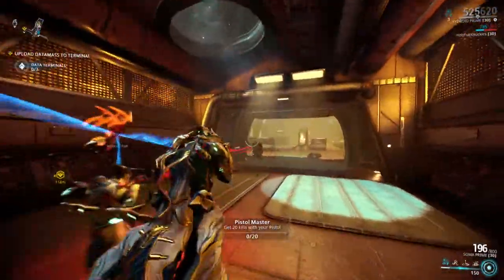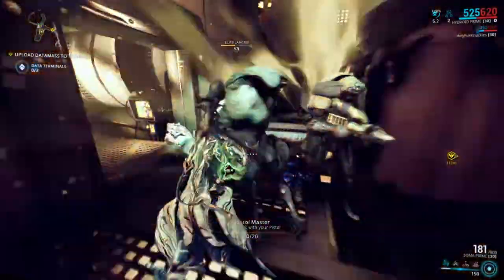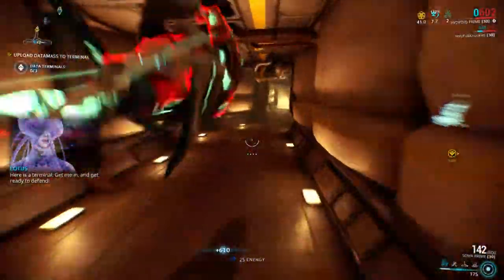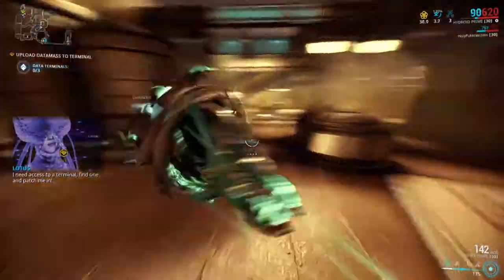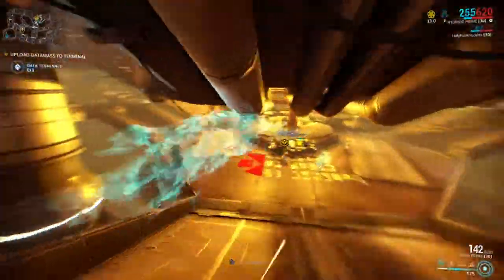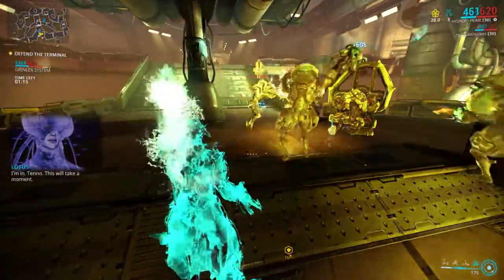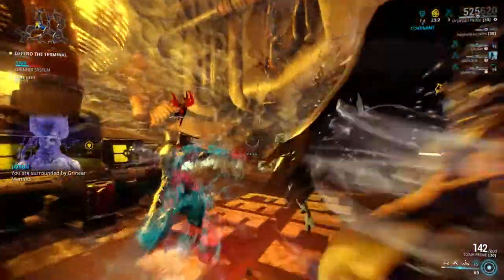Here's why. His first ability is called Tempest Barrage — I won't go into full detail about his abilities since I made a review for Hydroid, which I'll link in the description. But in short, Tempest Barrage is a really good ability especially for endgame because it does a quick burst of damage, and it's really good just for doing that quick burst.